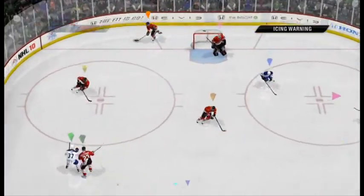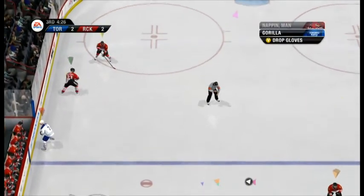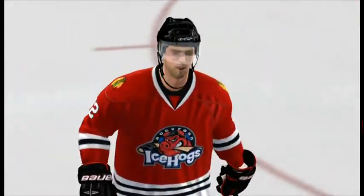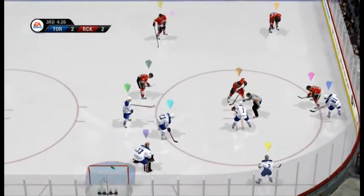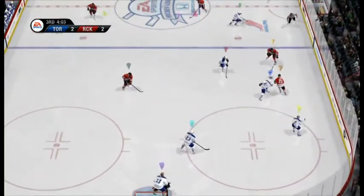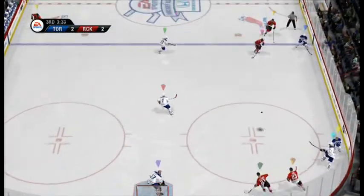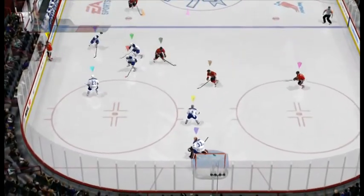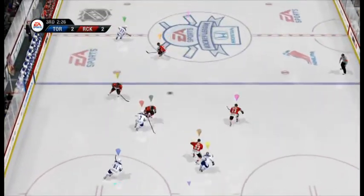Will be an icing call on the touch. Offensive rush — three on two. That pass along the blue line, D to D, defensive effort for his goaltender. He'll move that from the front of the net.